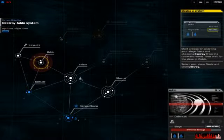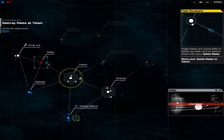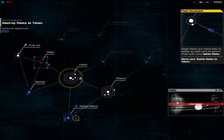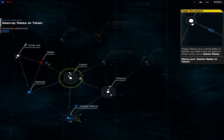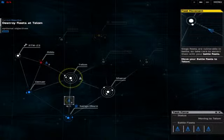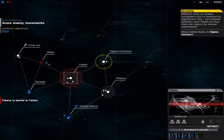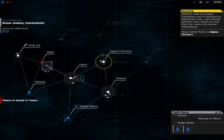By destroying a system, neither the enemy nor you can use that planet — you can have ships there but cannot settle or invade. There are benefits to invading a planet: you can use it to gain resources for building later. We've got an enemy siege fleet here — we'll move our battleships up to take care of it, because we don't want our siege fleets destroyed by another siege fleet. One-shot kill — they're dead.